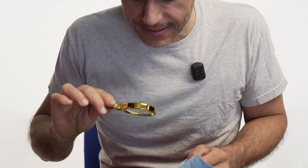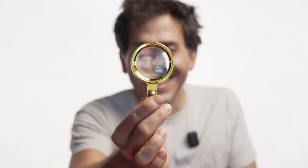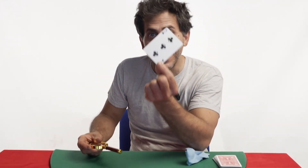But wait, this was your card. Here it is. And if I tap the jack like this, it changes into your card — the three of clubs.